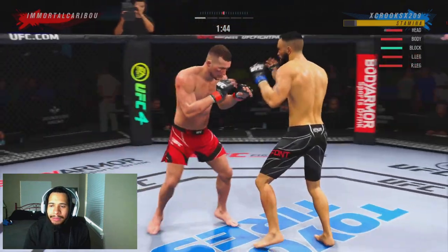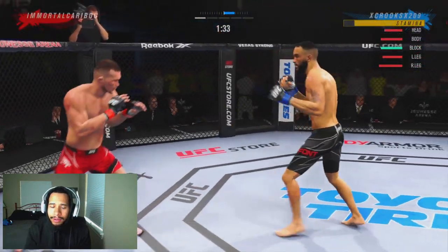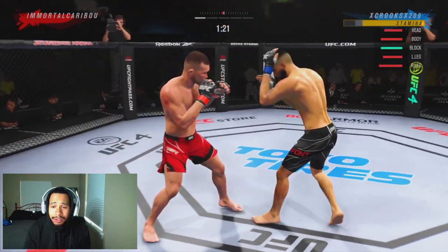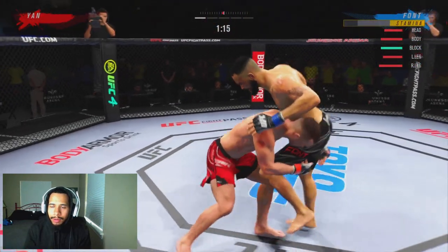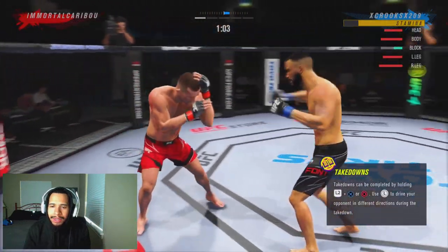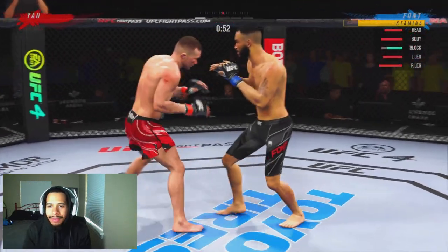Now we've got the damage off and we're going to win this round, so we're not going to put ourselves in too many compromising positions. We do get the rock right there. Now we're backing him up, keeping that jab pressure, ripping to the body. He tried a major lunge but lunged right into a lead hook. He shoots for a double leg and we deny that — it was too easily readable, wasn't going to get me with that one.